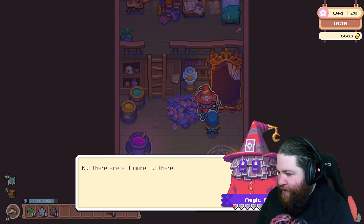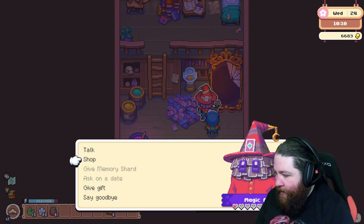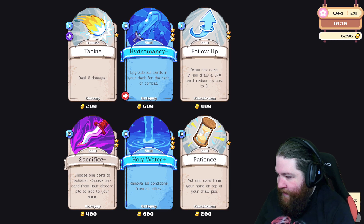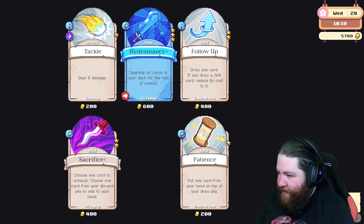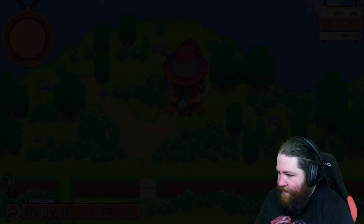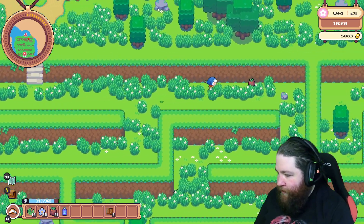Every time you defeat a dungeon you get a memory shard, and there's 50 dungeons so I'm guessing there's 50 memory shards. He also sells cards. Cleanse is actually very good - we're gonna grab that. Holy Water - removes all conditions from all allies - 600 bucks? I'll take it. Upgrade all cards in the rest of your deck. That's another mechanic.